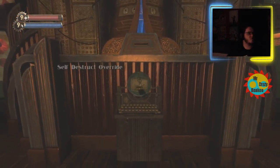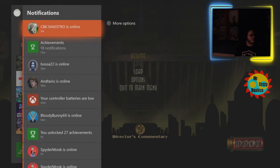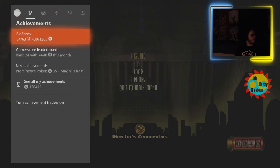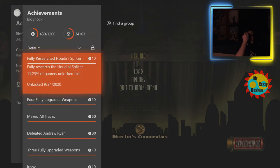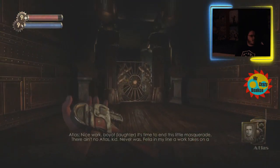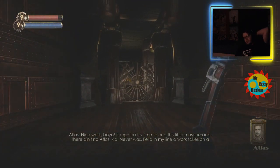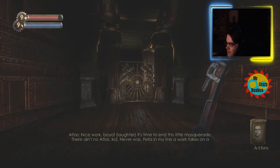When we're doing this I'm going to quickly shout — I'm right here after Ryan's thing. The one research I did unlock getting to this point is fully researching the Houdini splicer. My goal, once we gain control and can leave this area, is to see if we can keep taking pictures of the sentry bots that fly in, because two are sent in and then if you destroy them two more are sent in. I wonder if I can max out the sentry bot research in this area.